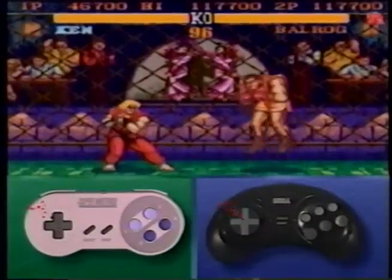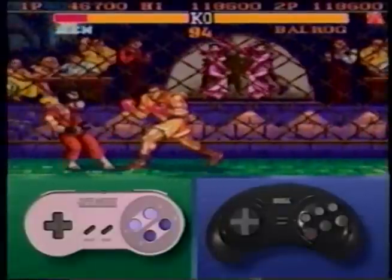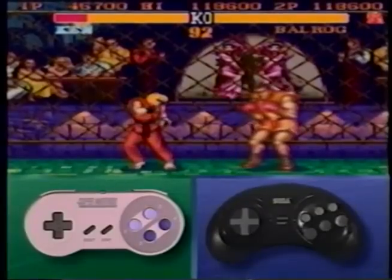Jump and while you're jumping, hold back on your joystick for as long as possible, hit with a late fierce punch, then immediately do a dash by hitting the short kick button. This combo is good for two continuous hits.